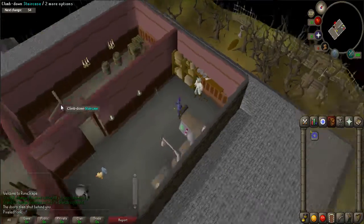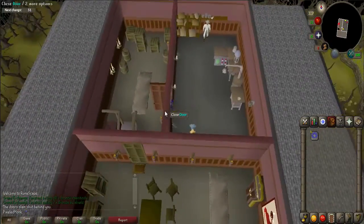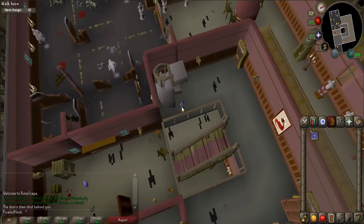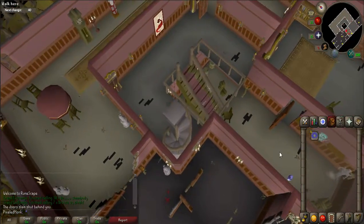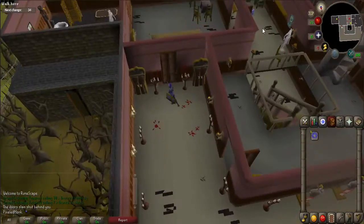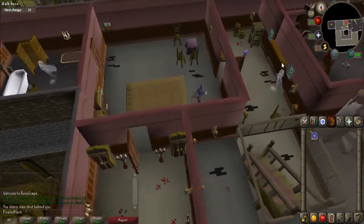For the first item, go back down the spiral staircase. Just to the south of the staircase will be a blue box containing fish food. You must walk into the eastern hallway and then south to get into this room. Pick up the fish food.